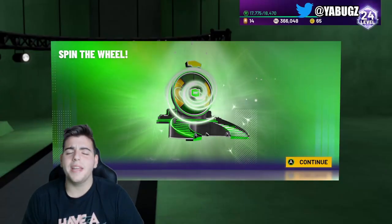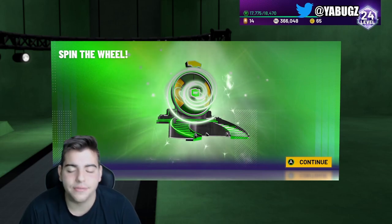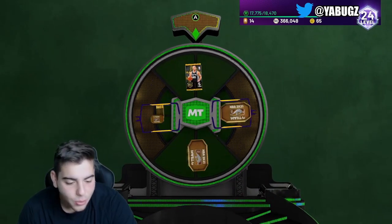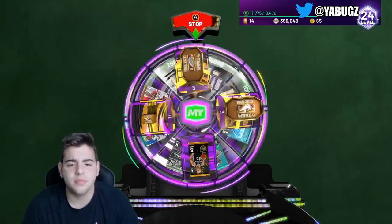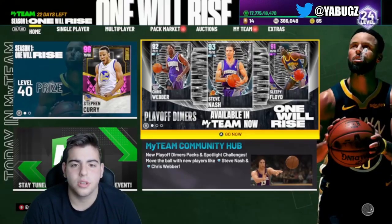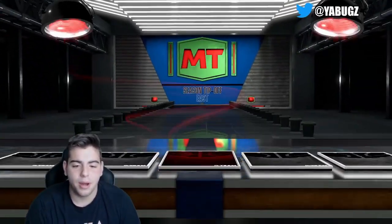What's good YouTube, it's your boy Bugs back on another NBA 2K21 MyTeam video. Guys, today we got insane new content — flash glitch players are back in NBA 2K21 MyTeam. We're gonna spin the wheel and then go over the new content. I can't believe this is going on right now. We got a free pack — if we get Larry Bird out of this free pack, you know I'm freaking out. Let's pop this pack and get right into the new content.